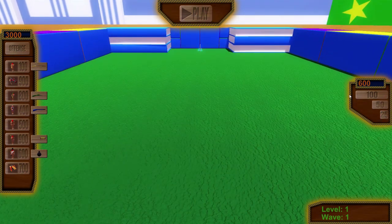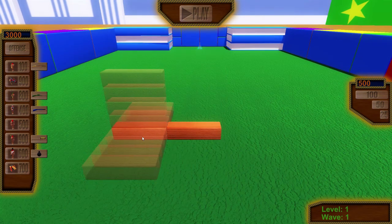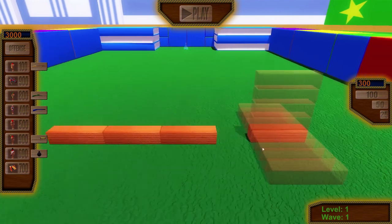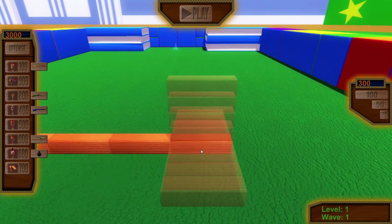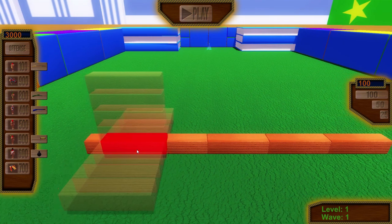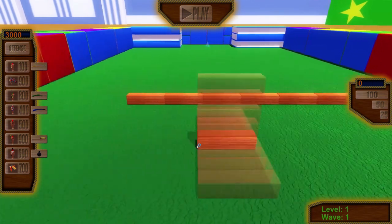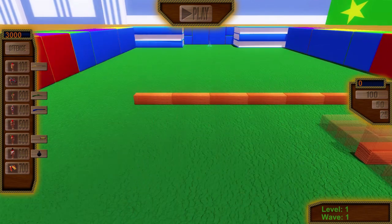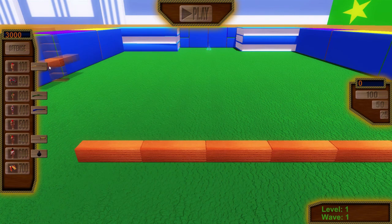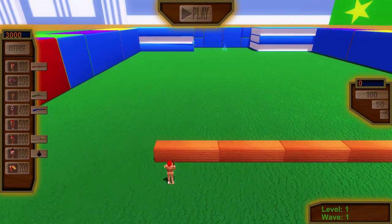We're going to go ahead and just do a simple wall. I'm not going to do trenches like before because apparently if you do two rows of trenches, the units in the back will end up hitting the units in front - there's friendly fire. I didn't know that, but now we do.